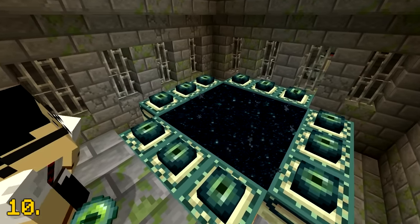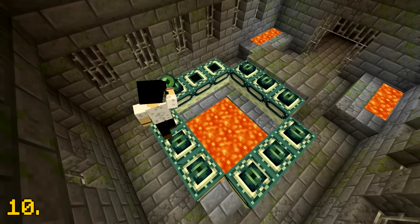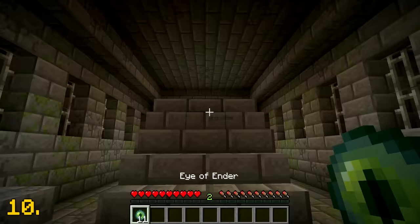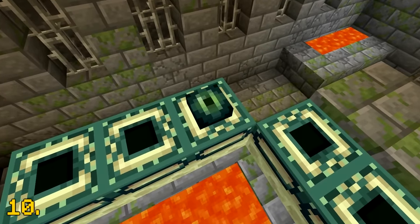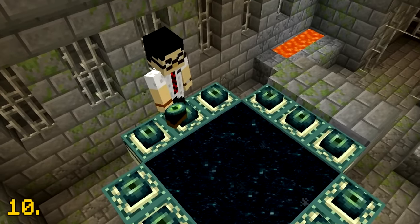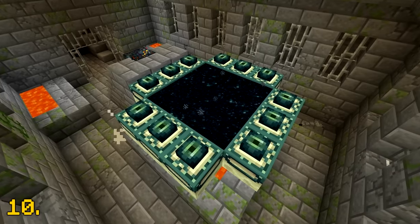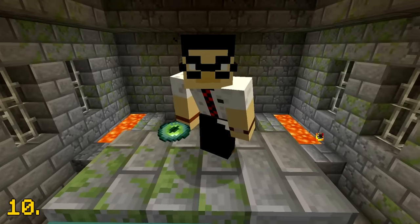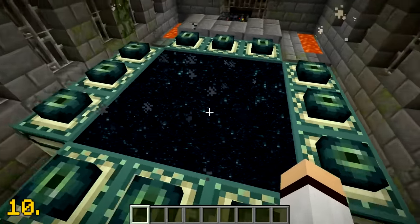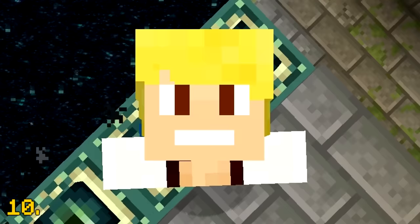End portals are found within strongholds and are used to travel to the end. You need 12 eyes of ender to activate the portal, but there's a 10% chance of a portal frame having an eye of ender already in place. This means if you're lucky enough, you can find a world seed that has an end portal with all 12 eyes of ender in place. However, the chances of finding a completed end portal is a 1 in 1 trillion chance, so it's extremely rare.